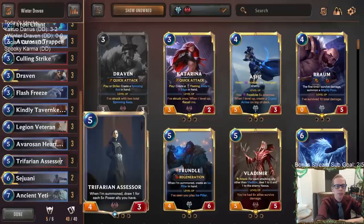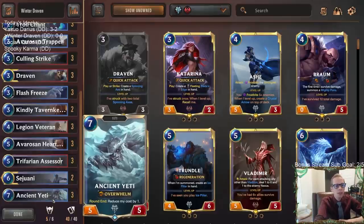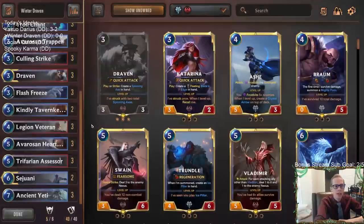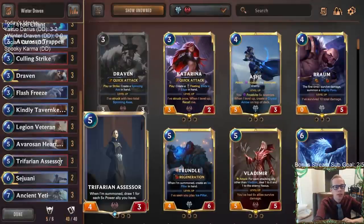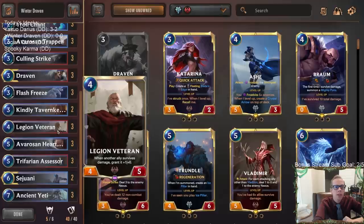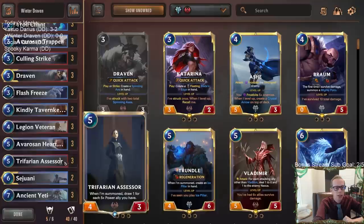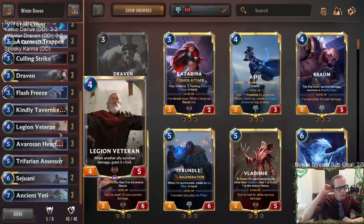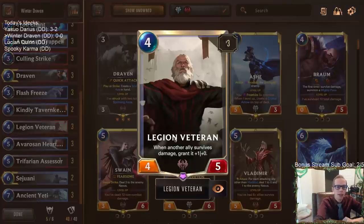This deck is going to be able to play a longer game because of Trifarian Assessor, which cares about each ally with five-plus power you have in play to draw cards. We have different ways to give allies five-plus power. We have Avaros and Hearth Guard granting plus one plus one, and Legion Veteran which starts as a four or five — Hearth Guard can turn them into five power, and Veteran can also grant allies plus one plus zero if they survive damage.